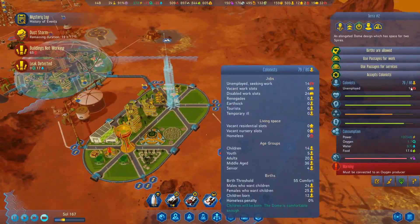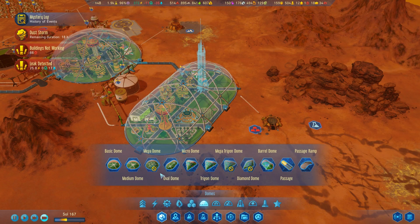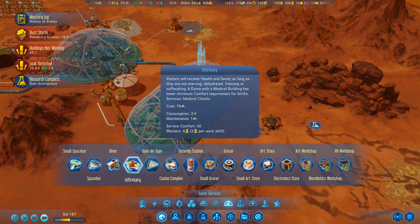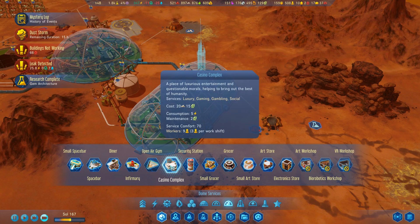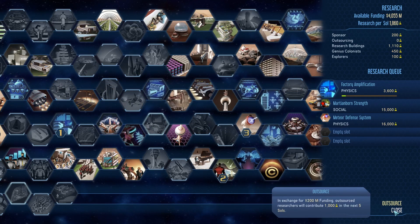We need to get more and more people. We've got a lot of unemployment going on over here. I can put down some additional shopping locations — small art store. Research complete. Gem architecture is finished.